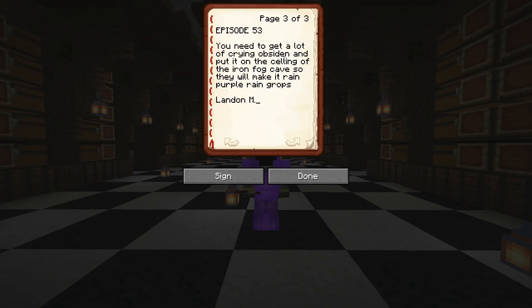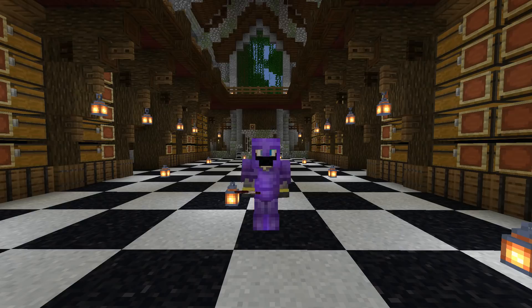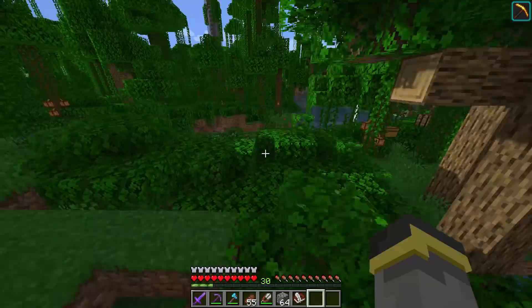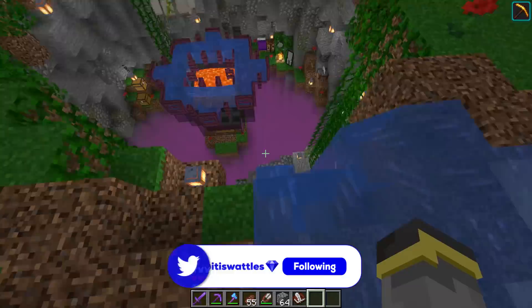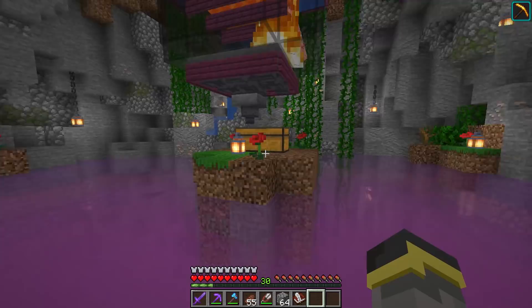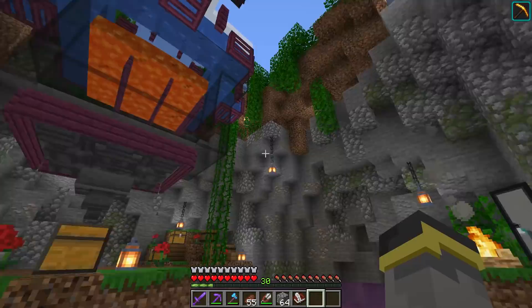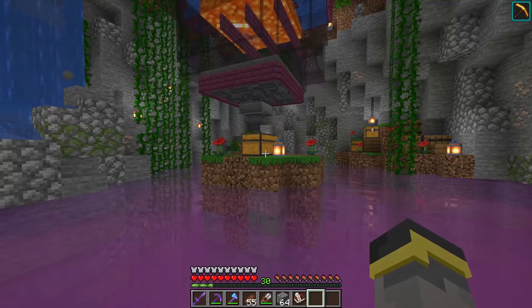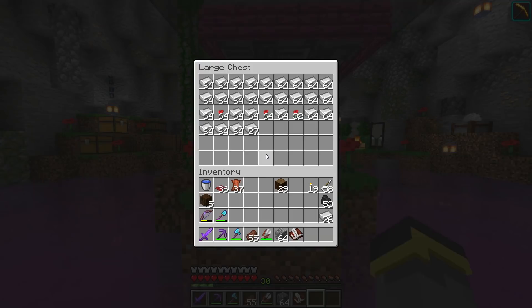Time for today's comment of the day — a brilliant idea: get a lot of crying obsidian and put it in the ceiling of the iron fog cave so it will rain purple raindrops. That is absolutely brilliant. I wanted to follow up with a question — do you guys know of any ways to put crying obsidian and hide it while still having the particles drop? Could I put crying obsidian underneath a trapdoor and have the drops still happen? I'd love to put crying obsidian in here but it would stand out a lot, so I'd have to hide it with trapdoors. That means setting up a bartering machine for crying obsidian very soon.